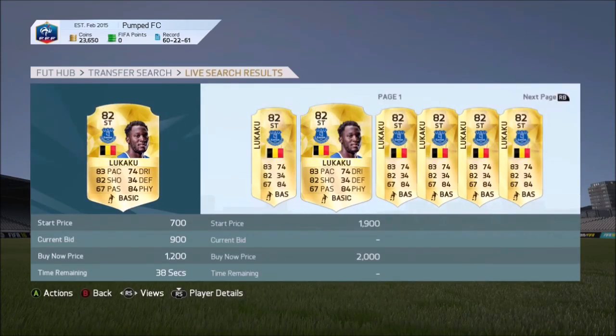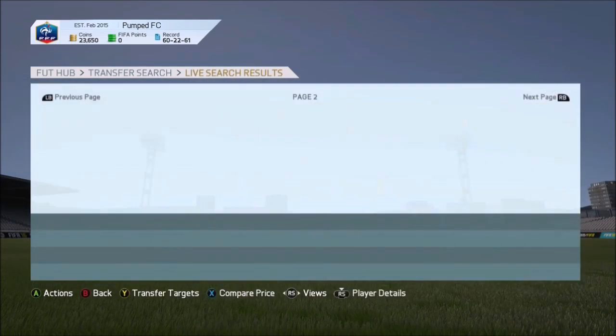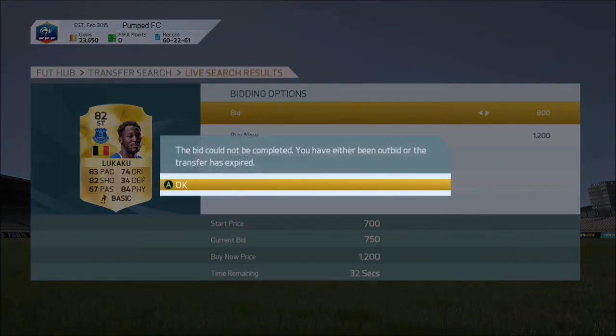This trading method works really well during Team of the Season, because everyone's listing up their cards for really cheap prices trying to earn enough coins to buy Team of the Season players, which is when you guys will profit.